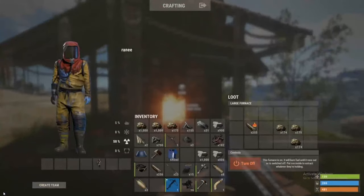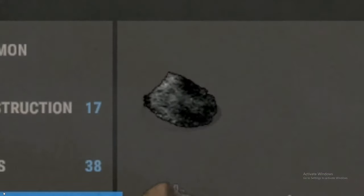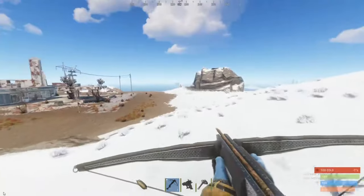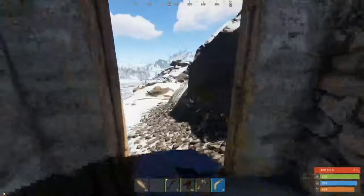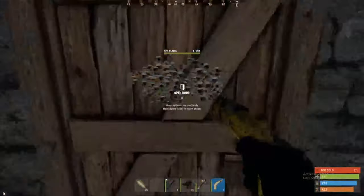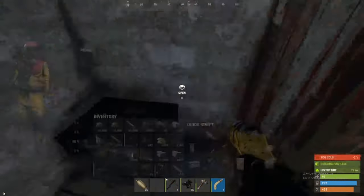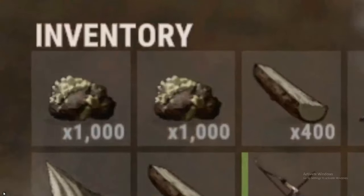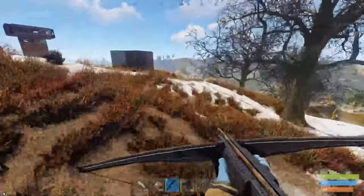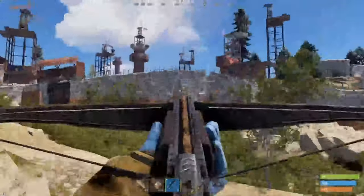Sheet Metal. Although useful late-game, I would recommend simply recycling Sheet Metal, as it will provide 100 metal frags, 1 high-qual, and 8 scrap each. For late-game crafting, however, you will need 1 for a heavy plate helmet, 2 for a heavy plate jacket, and 1 for the heavy plate pants. Although it should be noted, you will be extremely slow whilst wearing this armour, and you can't aim down sights either, as it draws back to its immense defensive capabilities.